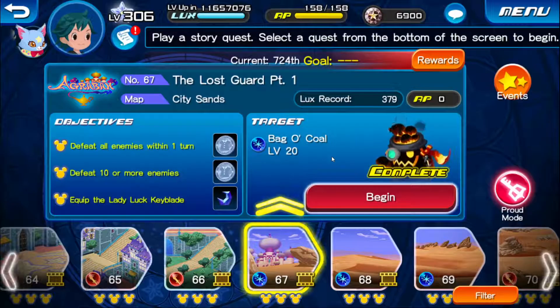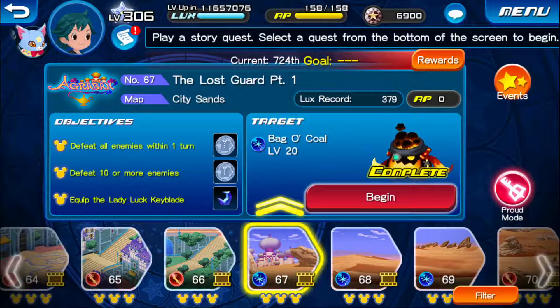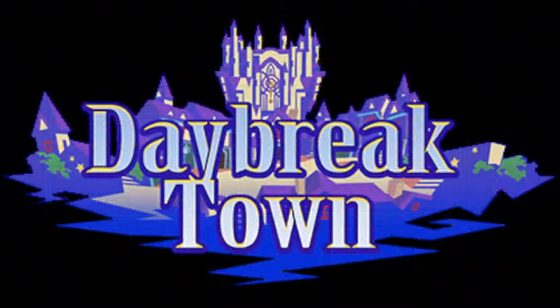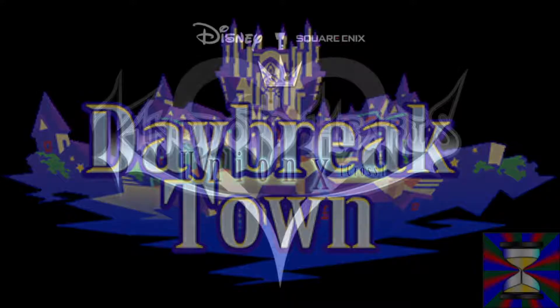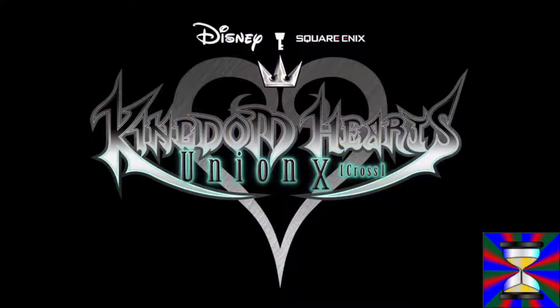Alright, so we are done in Daybreak Town for now. We're going to be heading back to Agrabah to look for more gummy blocks, and it's pretty much a given that they'll be having their own problems there that we'll have to help out with, just like when we went back to Dwarf Woodlands. But yeah, that's going to be it for this part. I will see you guys when we come back for the next part and head over to Agrabah for another visit. Thank you for joining us.